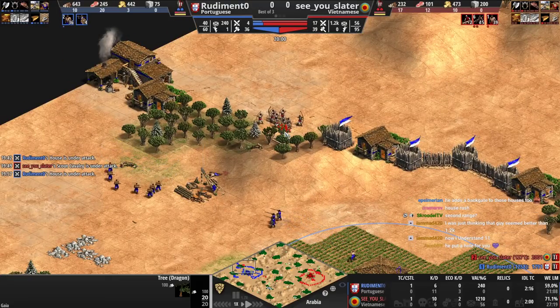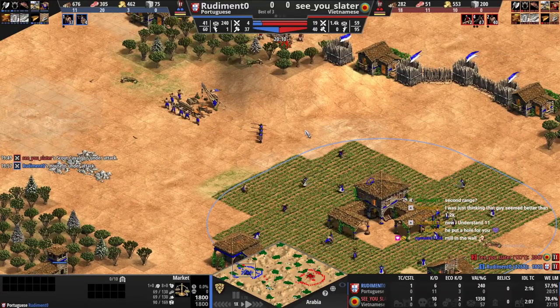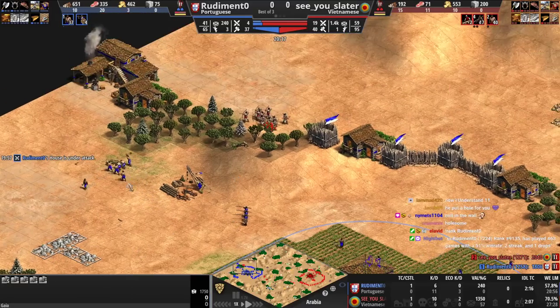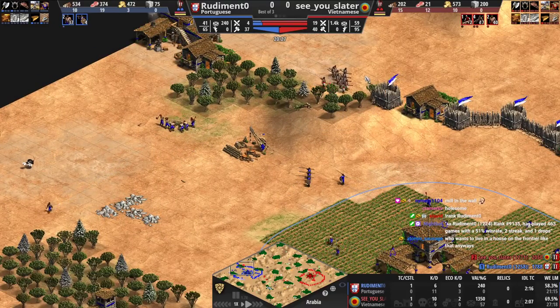He's got his gate on the wrong side of his base. You got the market — might as well just sell all your wood and just go up. If you sold all your wood right now you'd be fine; you'd even go to stone right now. It's not even bad.